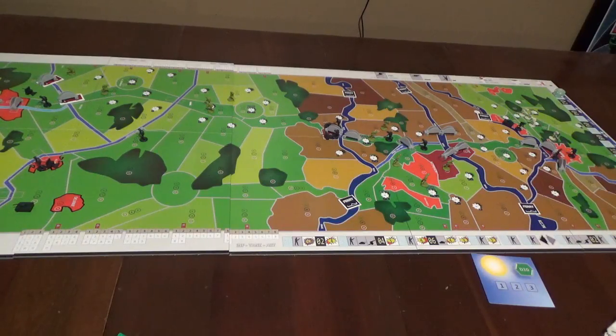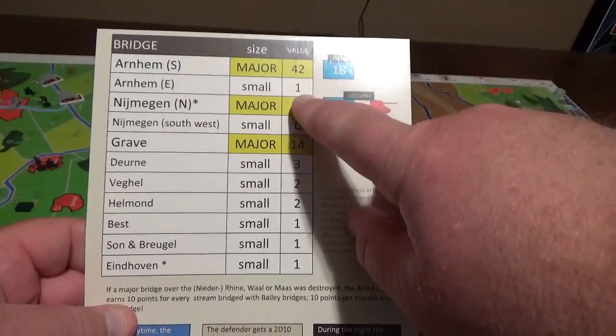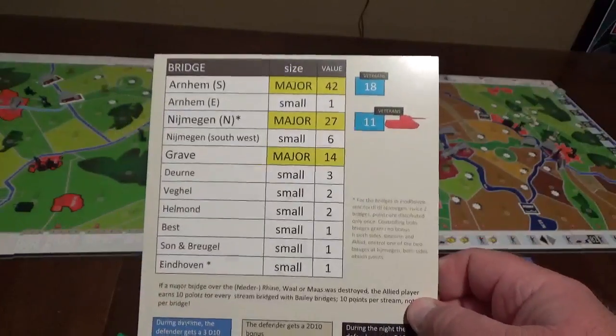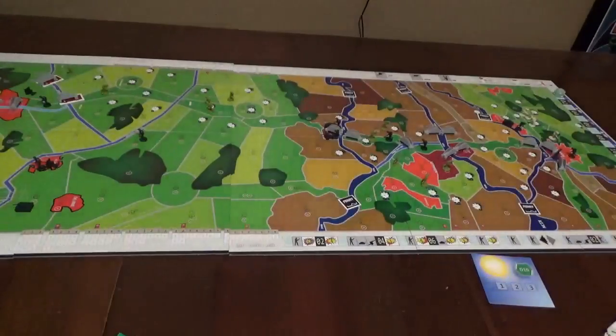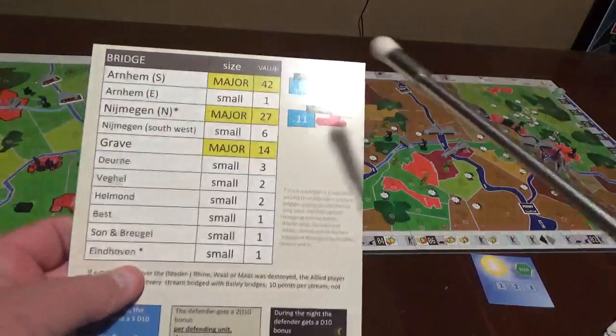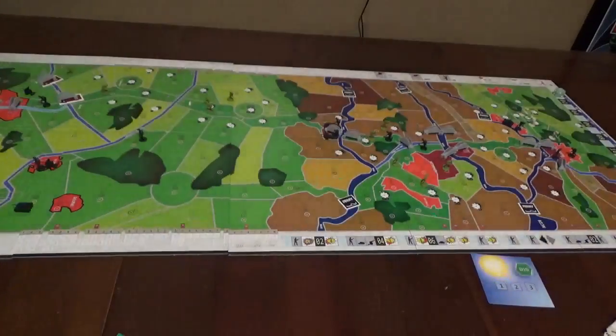The Rhine bridge is the absolute prize. All the bridges have a victory point value attached to them, and the Arnhem bridge is the big one. The card shows which bridges are major and small. Arnhem's south side is worth 42 points. The Arnhem bridge to the east is a small one worth only one. The big prizes are Arnhem, Nijmegen, and Grave; everything else has very small value.